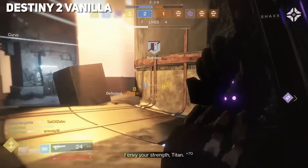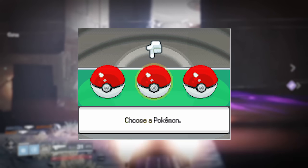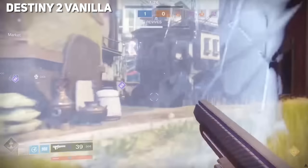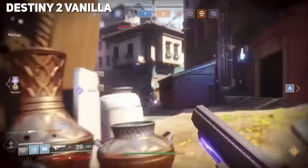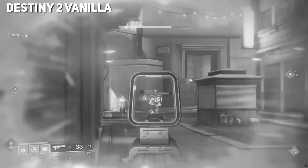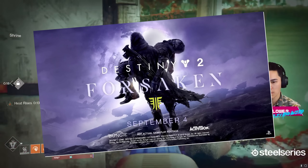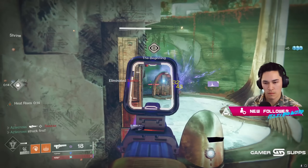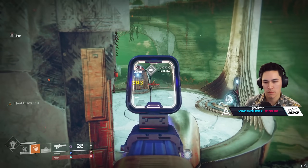It was pretty popular — actually one of the three exotic choices during the Red War campaign: Sunshot, Riskrunner, and Graviton Lance. And there were a lot of people that chose Graviton Lance. Even though it was a fun weapon, Graviton was never really the meta back in Vanilla D2. A huge reason for this is because it was a three-round burst pulse rifle, which just didn't synergize with how this weapon was meant to be. Then in Forsaken, Bungie shifted it to a two-burst, which fundamentally changed this weapon for the better, and a few sandboxes later we found ourselves in a heavy Graviton Lance meta.